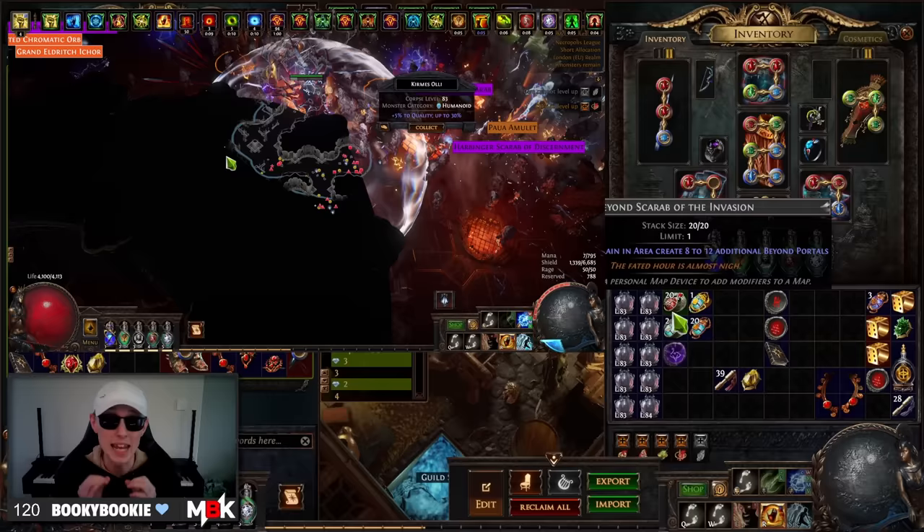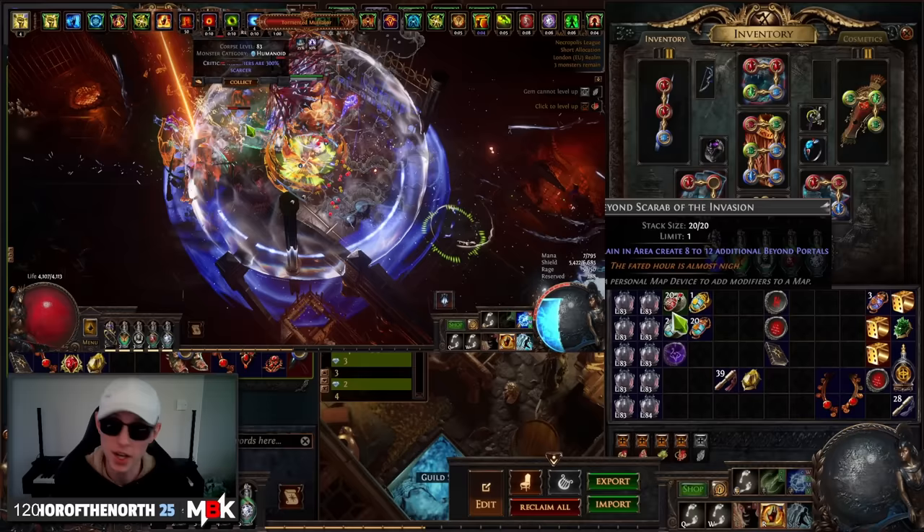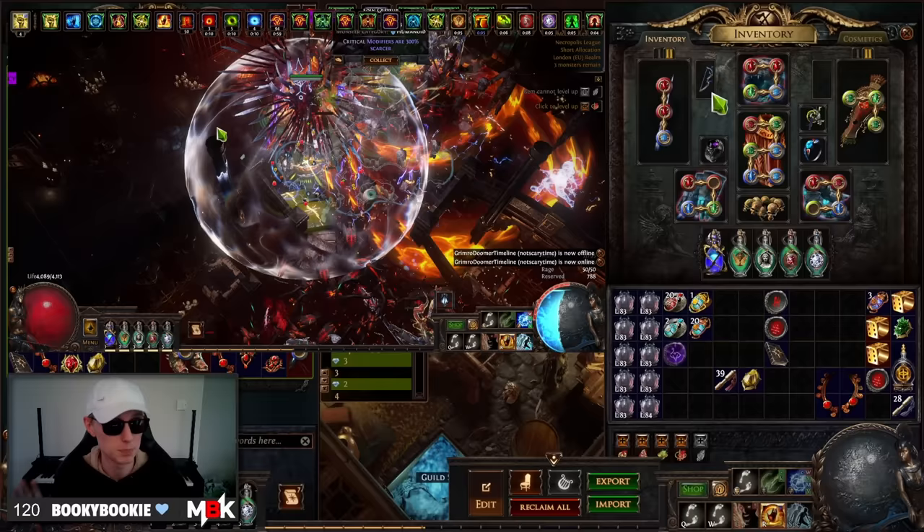This ends up summoning an absolutely ridiculous amount of mobs — you're going to be killing in excess of 4-5 thousand mobs per map. And of course when you're killing that many mobs in such a small amount of time, that's when MF starts to come into things. It's not a single piece of MF on it; it's pure non-MF, not a single percent quantity.